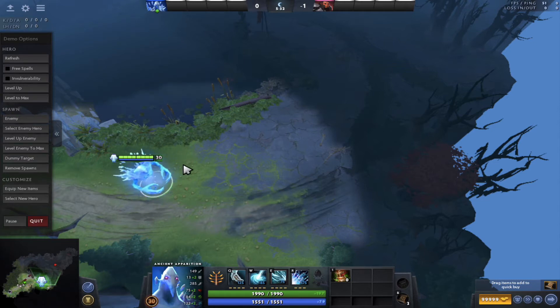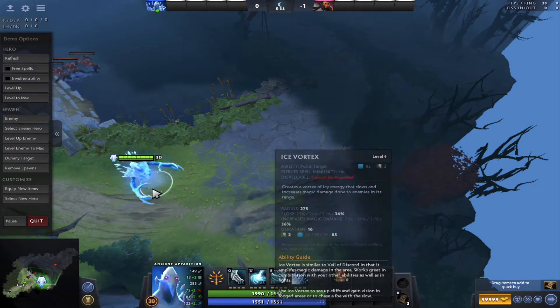If there's a mid Morphling and you play Ancient Apparition mid, if you go together you will defeat Morphling very easily compared to any other hero, because your spells counter him really well.